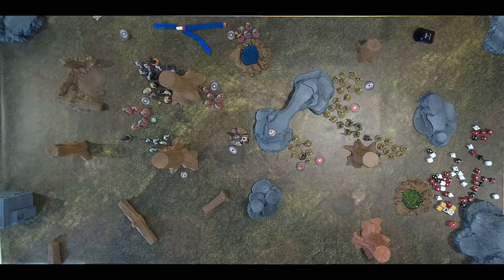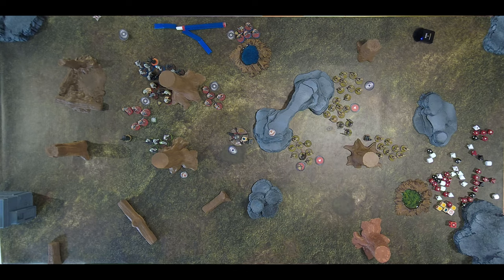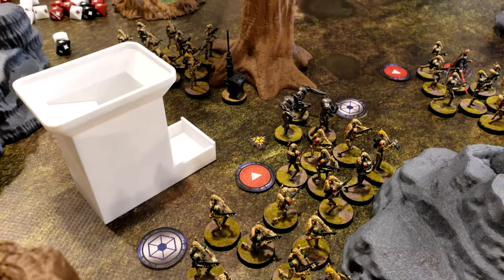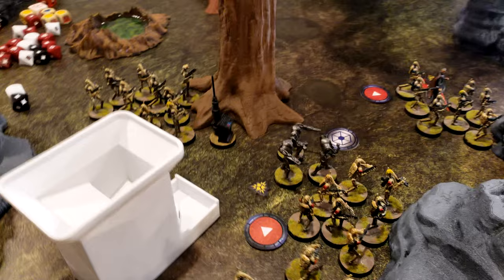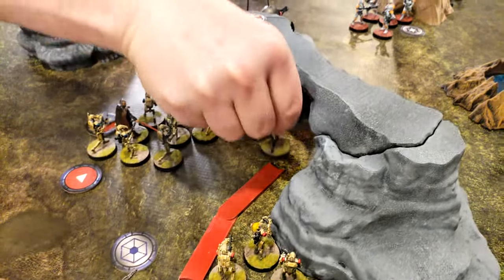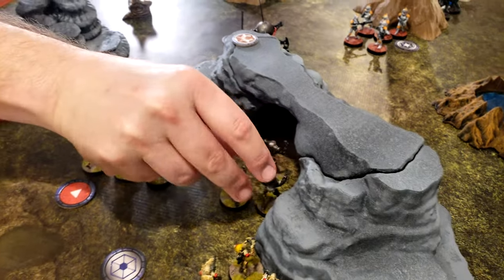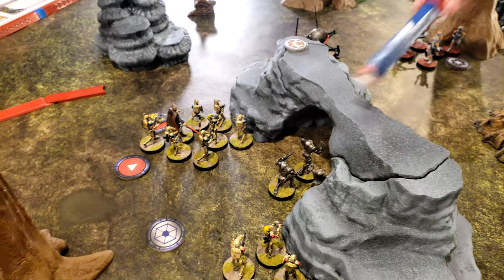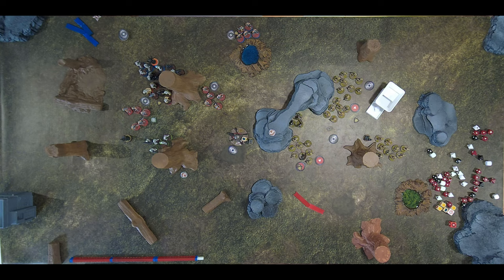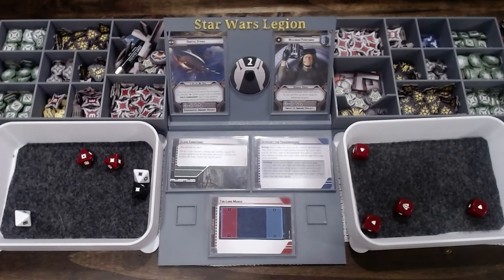Nothing. The B1s or B2s don't remove their suppression — doesn't matter, they're going to move forward. If they're in range they'll shoot at those Death Troopers. Five hits, two go away for cover, so you take four. I block all of them.